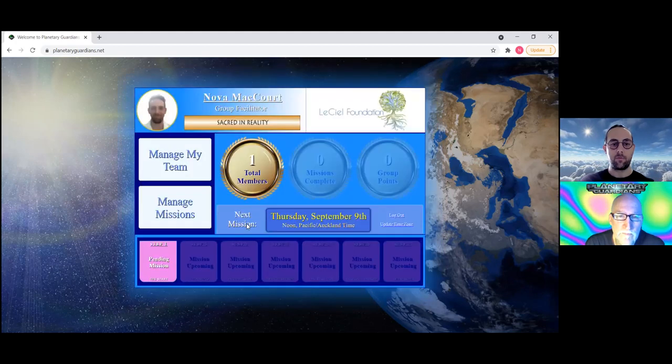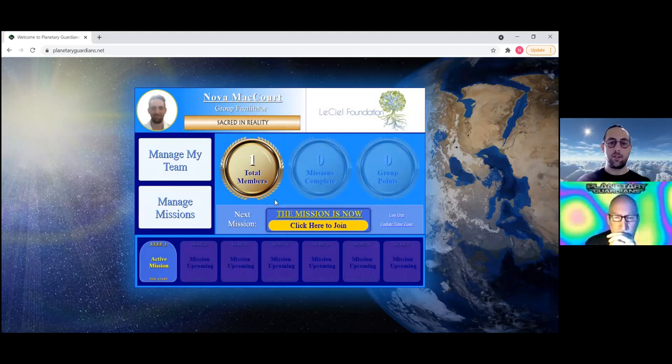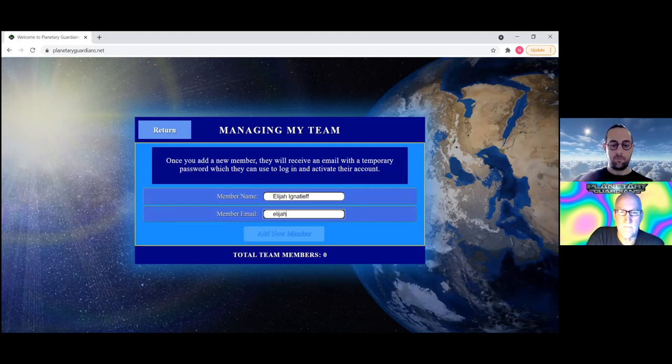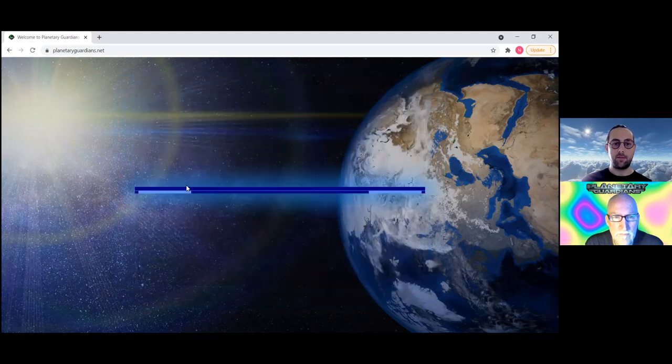If you've selected Schedule Mission, it will start automatically. Otherwise, you'll click the Start button to begin manually. Skipping ahead to when a mission is active: as a facilitator, click 'Click Here to Join.' Before entering, make sure you've added people to your team. To add a member, enter their email and name and click Add New Member. They'll then appear in your team list. If you need to remove someone, click Delete Account and confirm.